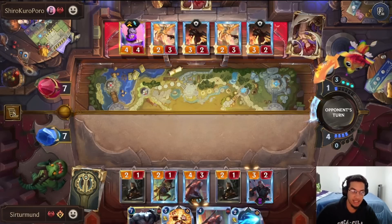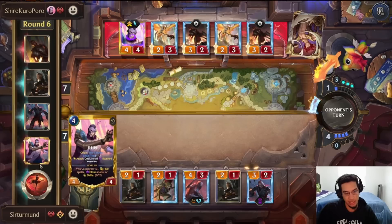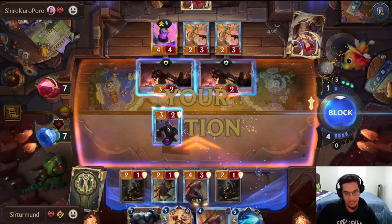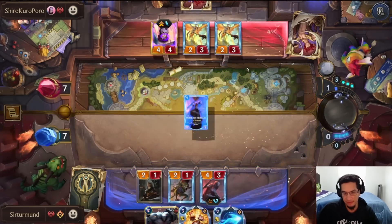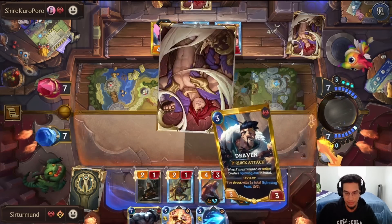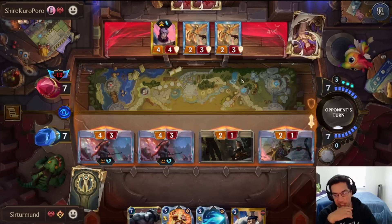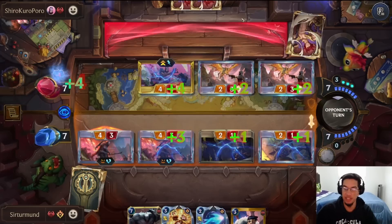They didn't have Decimate, so the open attack with Fervor wasn't the correct play and they got punished a little. This still has the same result because I'm blocking with the free ephemeral. Even with Fervor you only have one Fearsome blocker, and we have the burn to finish. So we open attack, play around a third Sun Hog or Stage Hand, and then Get Excited just finishes them off.